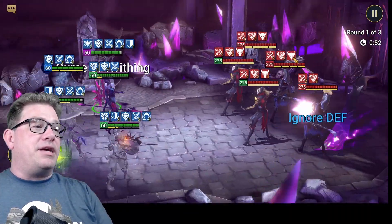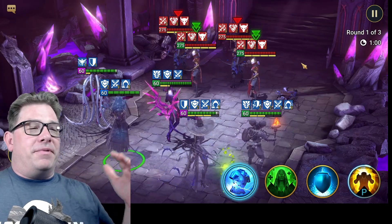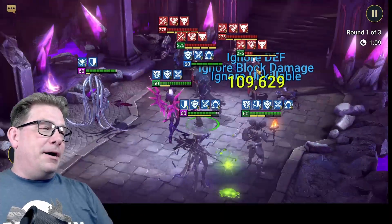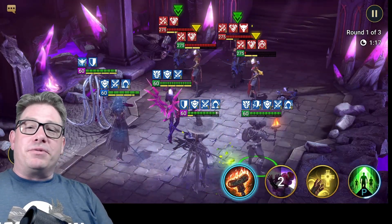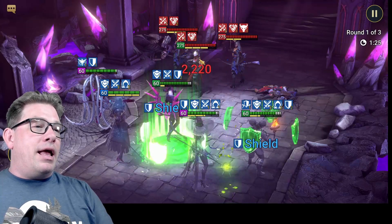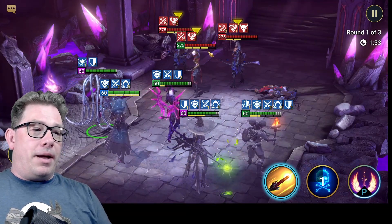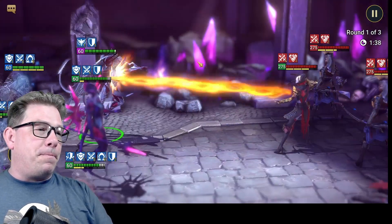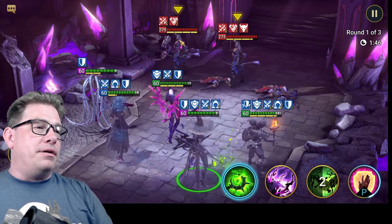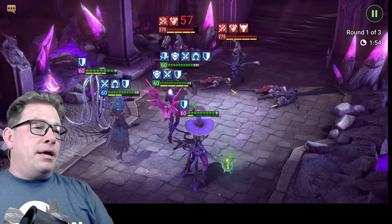I'm going to attack the one that's not provoked first and take her down. This is level 44 of Hard Doom Tower. I've been really distracted and missed several days of Doom Tower — sometimes there are more important things in life. We whittle these guys down. Both Astraliths went and did no damage — they attacked Molly and dealt no damage. Now we're down to two left; one still has the double Provoke on her.